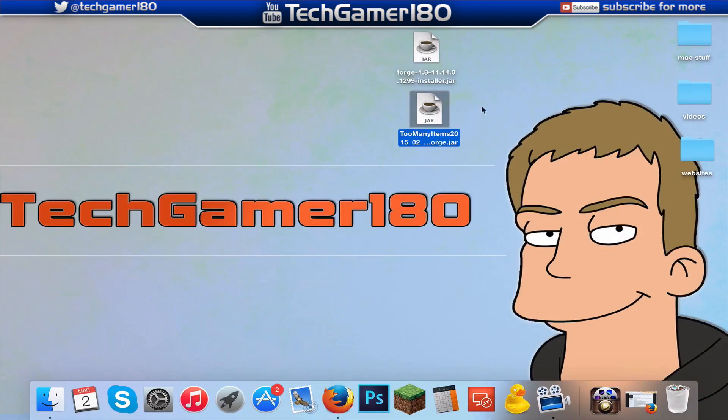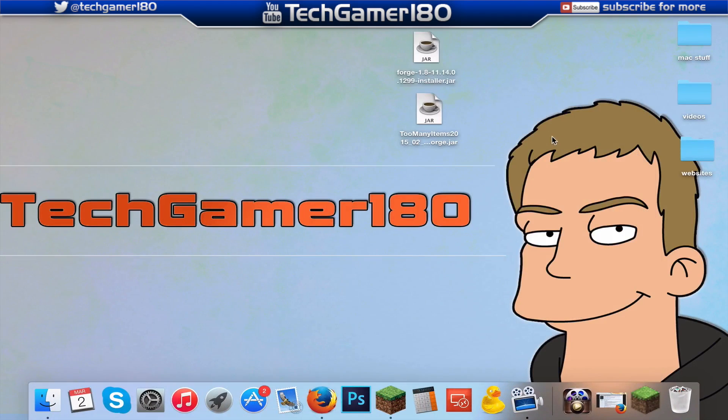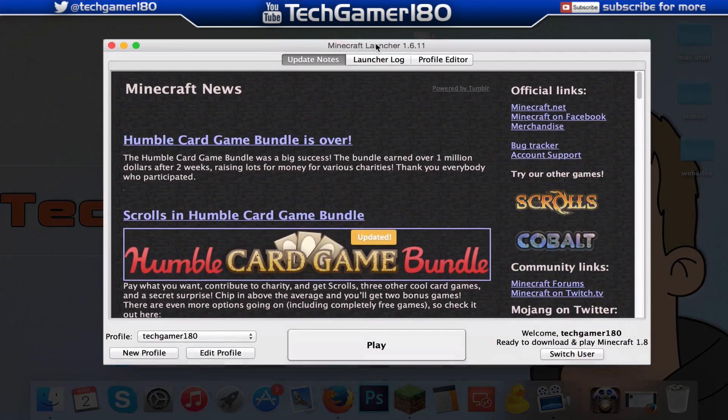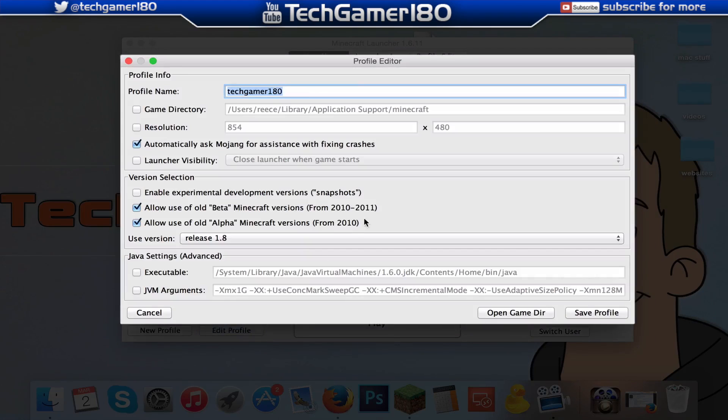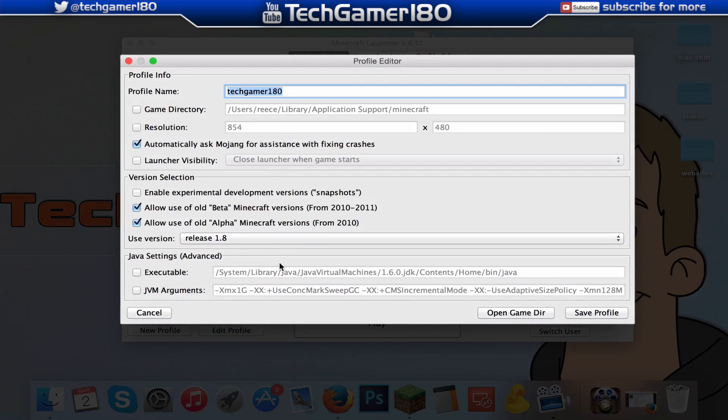Now that you've got the two files, what we're going to do is run the dot jar and then install Too Many Items after we've installed Forge. There is one thing to note before you run the Forge installer: because I want to mod version 1.8, I am going to have to have installed a vanilla copy of 1.8 using the official Minecraft client. To do this, all I do is press Edit Profile or make a new profile — your choice. I'm just going to press Edit and name it whatever you like.